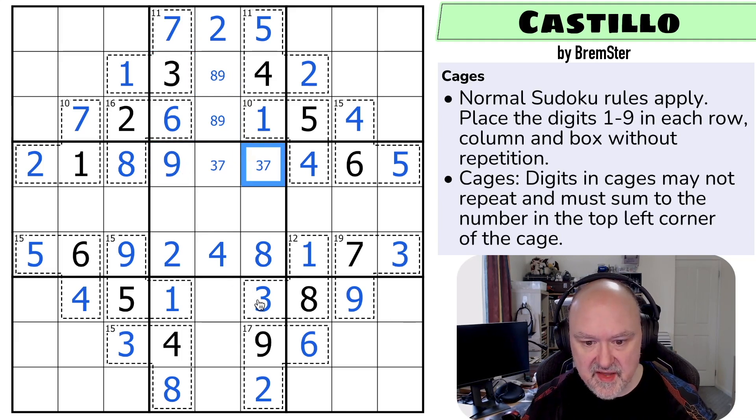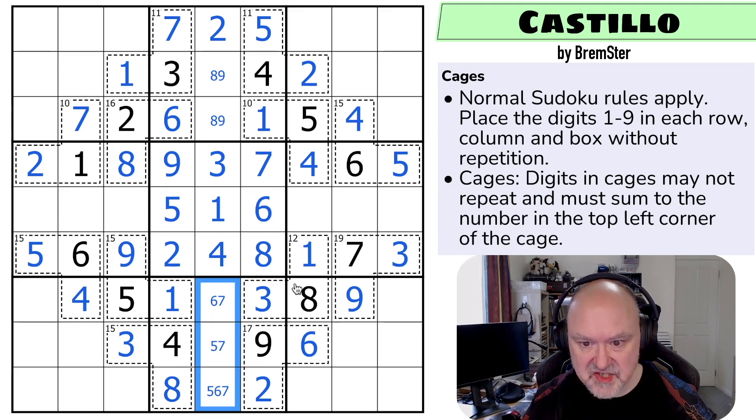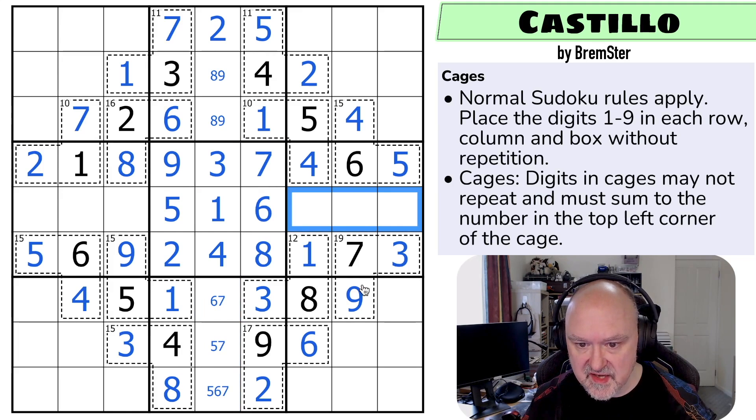The three looks up making that the seven and that the three. What are these three digits? One, five, and six. The one and the six makes that the five, take the five out. The one looks down making that the six and that the one. What are these three digits? Five, six, and seven. There's no five there, there's no six there. Well, that actually ran dry a little bit faster than I expected.